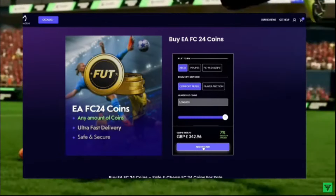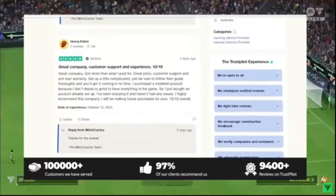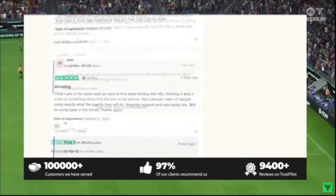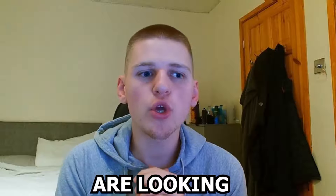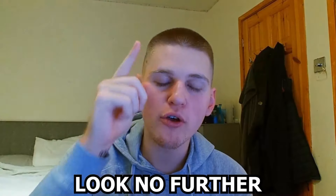MitchCactus also have over 10,000 verified reviews from their customers, so be sure to use code ITSKING at checkout for an extra 5% off. If you are looking to make millions of coins every single month, look no further.